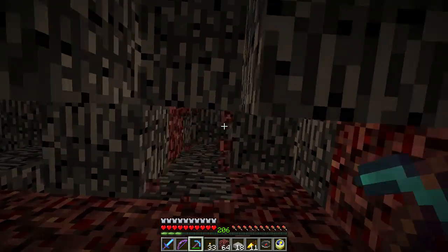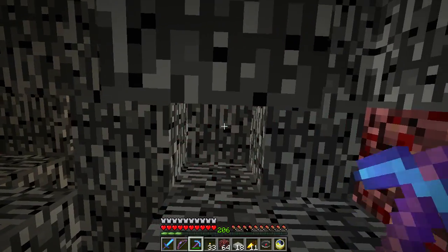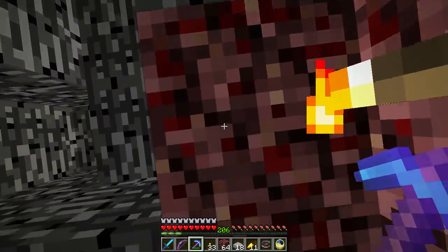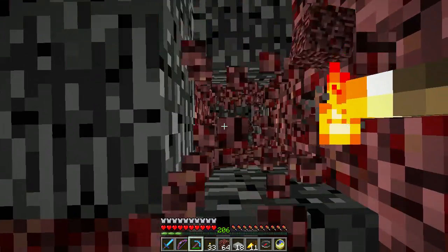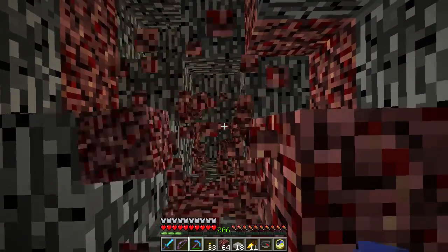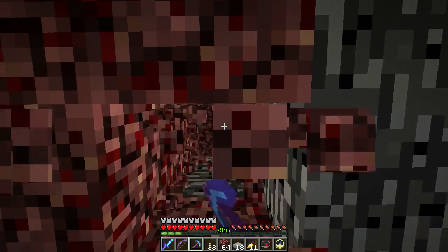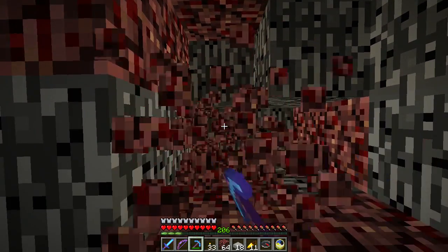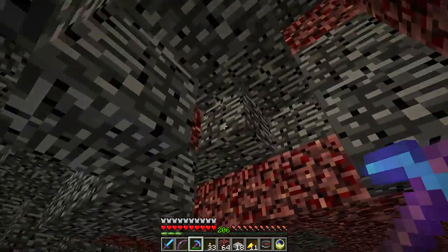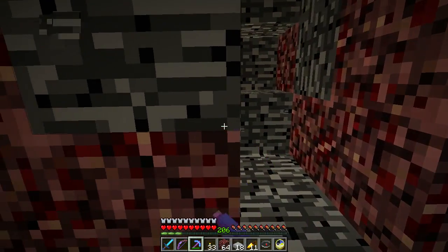Eventually I have to find a spot that will work — the arrangement is random. It needs to be two blocks tall and the bottom of the hole needs to be surrounded by bedrock; otherwise the wither can break its way out. We don't want that, because we don't want the wither destroying things, breaking out, going insane, and blowing up the gold farm. That would kind of suck.